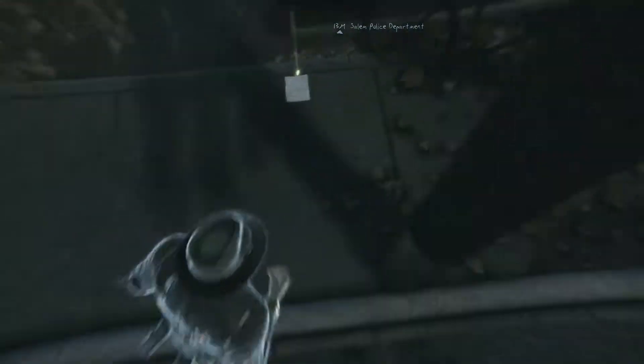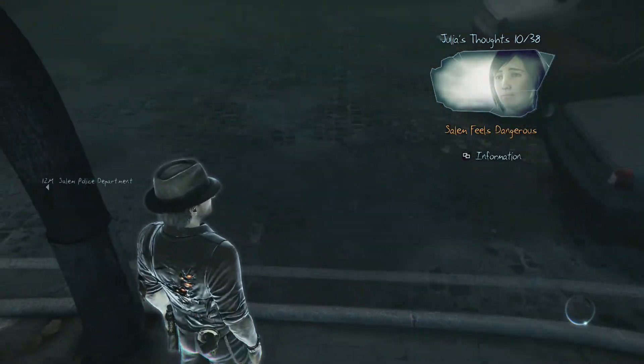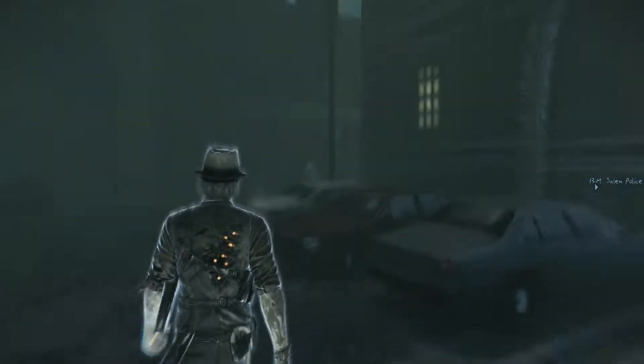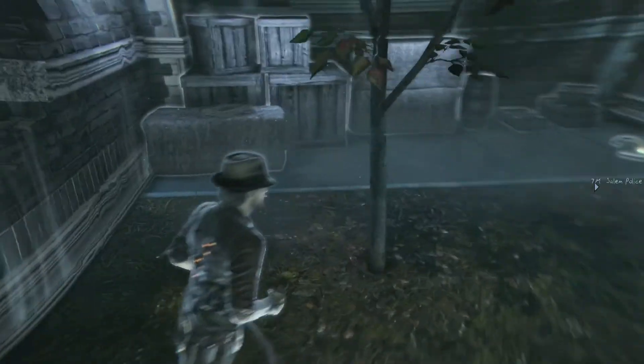Another note, let's read it. Salem feels dangerous, you think? 'Salem is supposed to be a quiet place, the kind of place where you can escape the problems of a big city, but it's getting to where I don't feel safe walking outside at night anymore. I talked to Ronin about it and he tries to assure me that he's the most dangerous guy in this town, but the bravado doesn't help much. Something is sick about this place.'